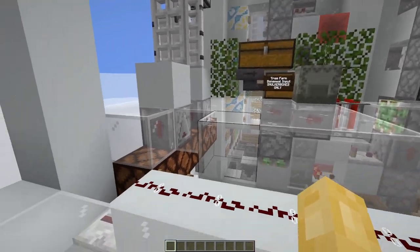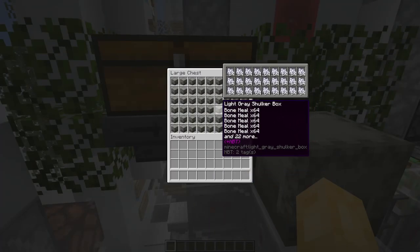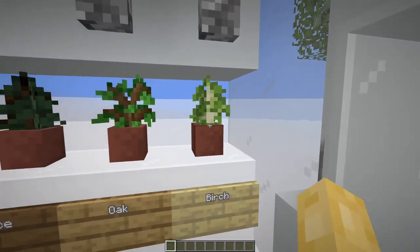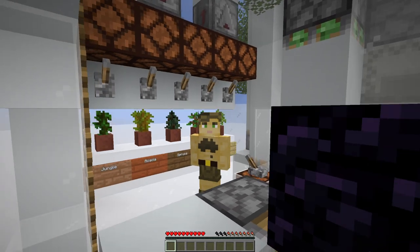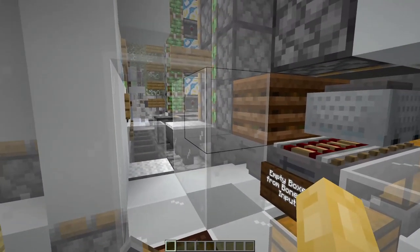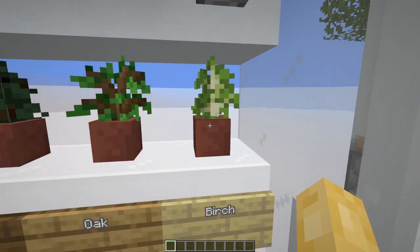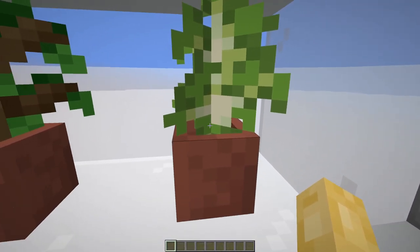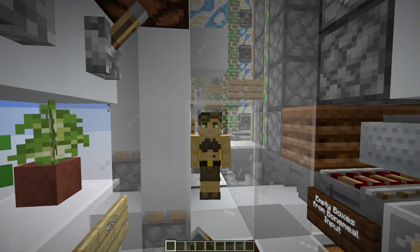If you fancy some logs, head down to the universal tree farm. Just up here is the input for bone meal in shulker boxes. Down this ladder you can find the interface containing settings for all the various tree types that can be farmed. It is very important that you activate the setting for a tree before you try to farm it, otherwise you may experience issues. Birch trees can be farmed by default, meaning the birch lever is actually connected to nothing — but it's there so nobody assumes birch isn't an option.